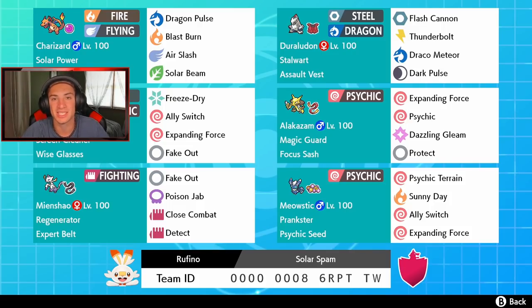It pairs well with Meowstic because we can set up Psychic Terrain, run Sunny Day with Charizard, use Ally Switch and Expanding Force. You can check out the team for yourself — the rental code is at the bottom of the screen. Let me know in the comments how you do with it. Without further ado, let's hop on that ranked double ladder and try to get some wins.